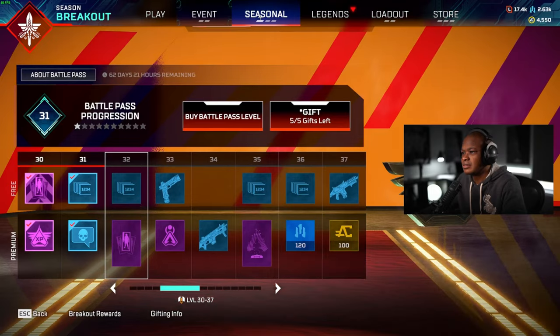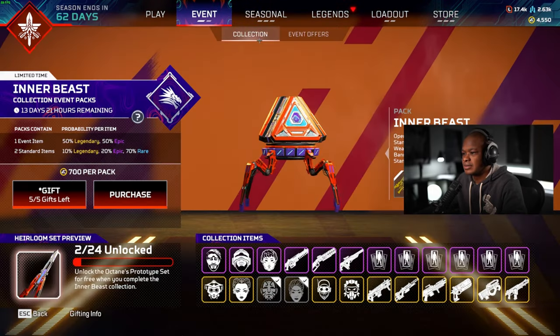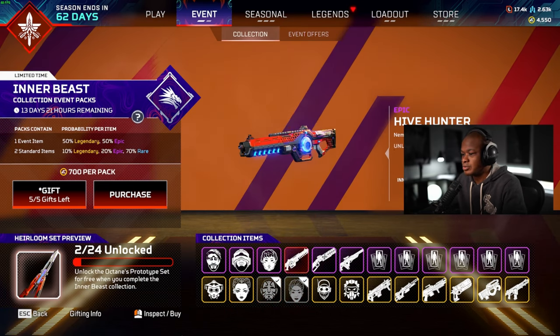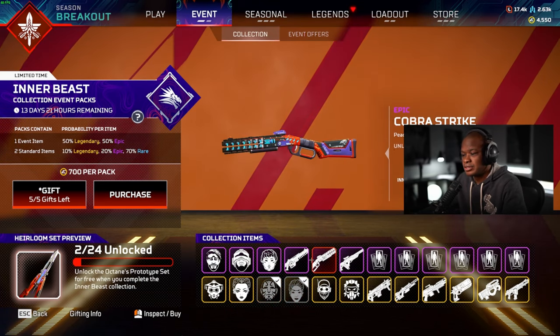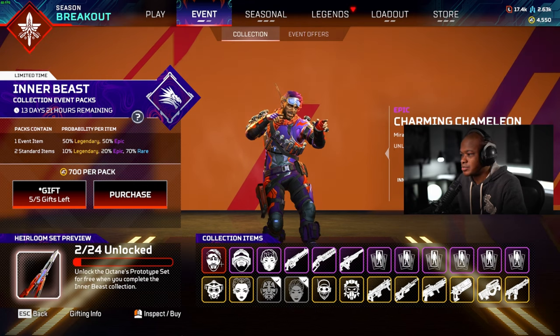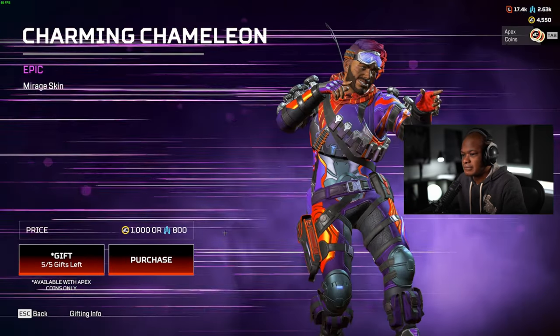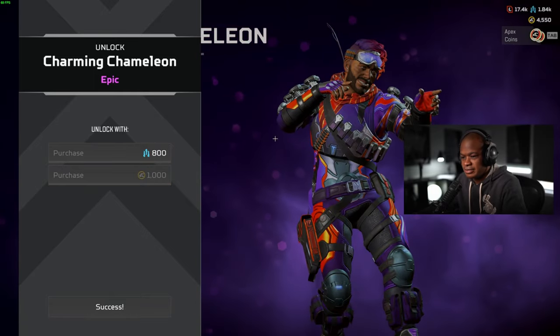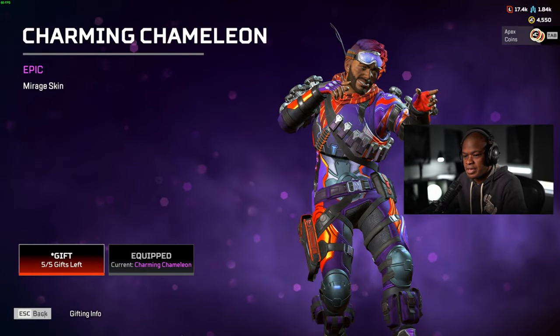Now we'll go into the event. Okay, so we got 10 packs, plus we already unlocked two of these. We got a little bit of crafting, so we'll unlock that as well. Let's get the Mirage — yeah, we'll equip that.